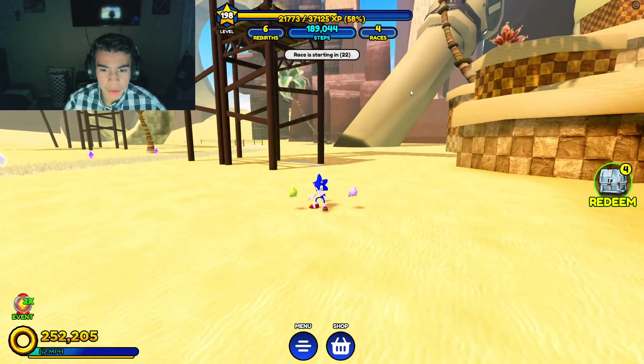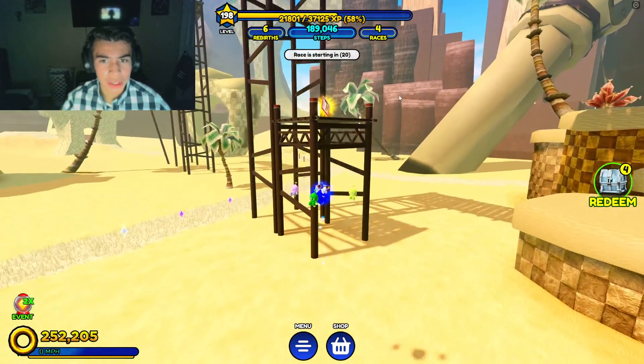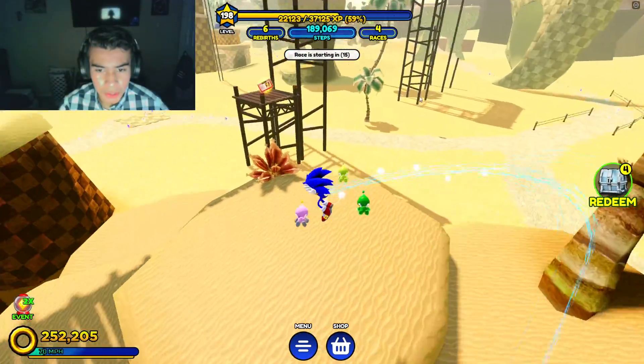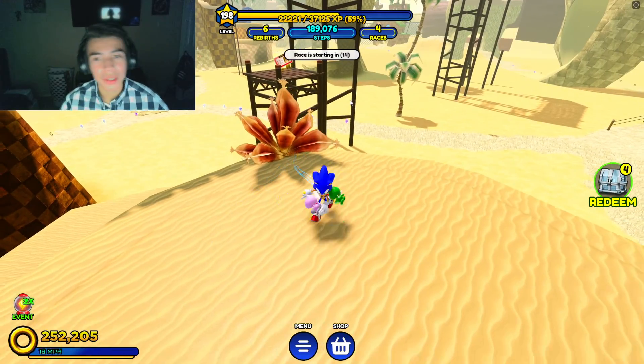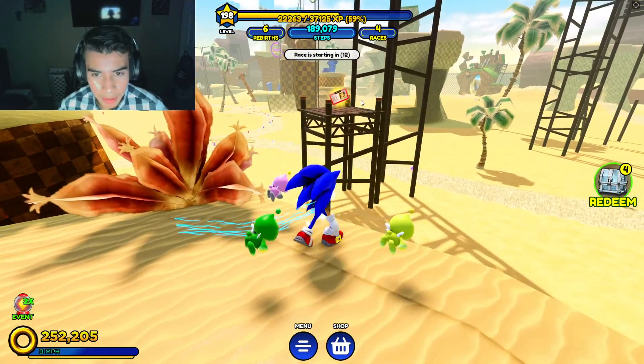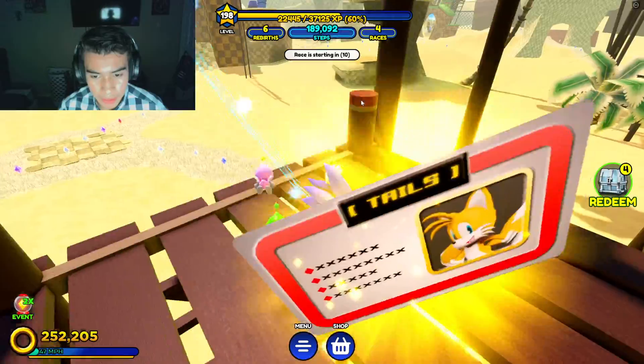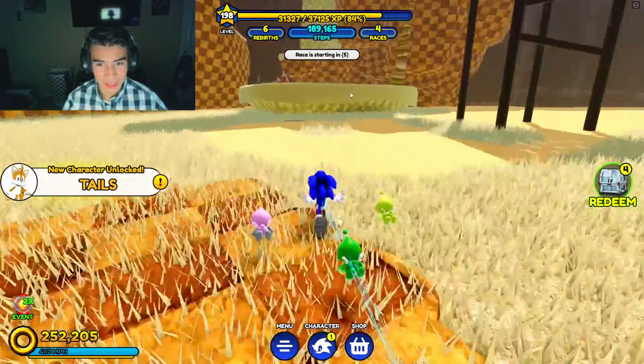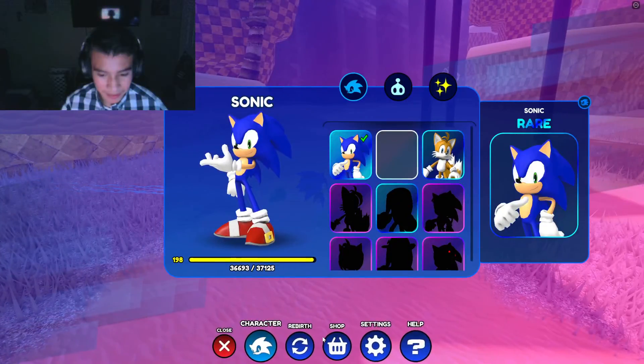Alright, if you guys want to find Tails, you have to go to the desert world or something like that, then you have to collect them. So now that we're here, we're obviously gonna collect them. We got Tails — let's go! Alright, we finally have Tails.